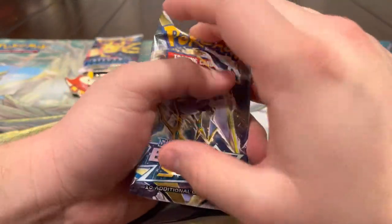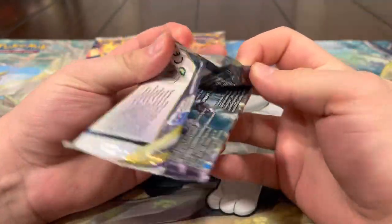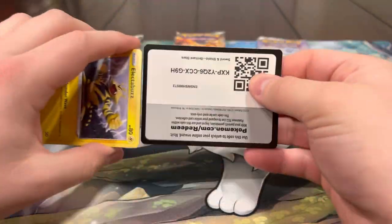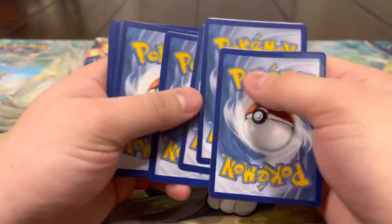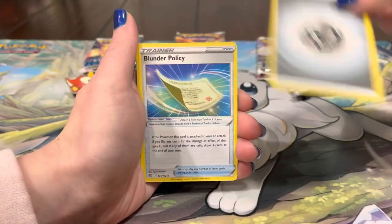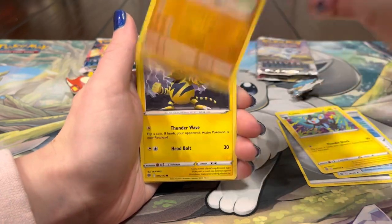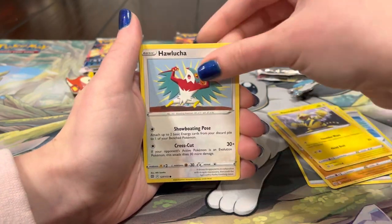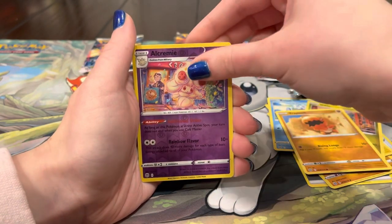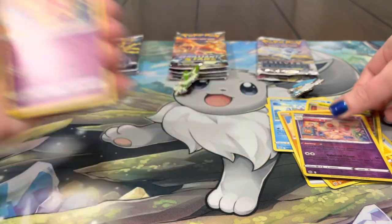Let's keep it going - Brilliant Stars. These are pretty dope, not gonna lie. I like the jumbo cards, probably one of my favorite jumbos we've gotten. Let's see what else we can get - Energy, Boulder. Seal, Hitmontop, Electabuzz, Hawlucha, Weavile, Gible, Trapinch, Alcremie - back to back! Alcremie, yeah! All right, that's pretty cool.